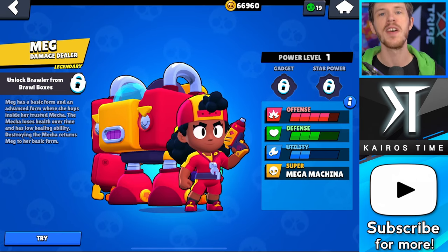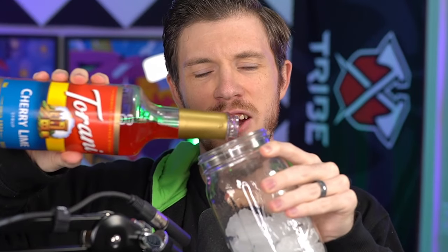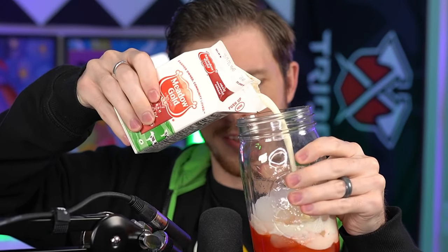We know from Brawl Talk that Meg repairs vending machines. And what do people typically buy from vending machines? Soda pop. I got thinking — soda pop is great, but you know what's even better? Throw in a little bit of ice, some cherry lime syrup, heavy cream — I'm a little nervous doing all this above my expensive microphone — some club soda. You've got yourself an Italian cream soda, baby. Mix that up.